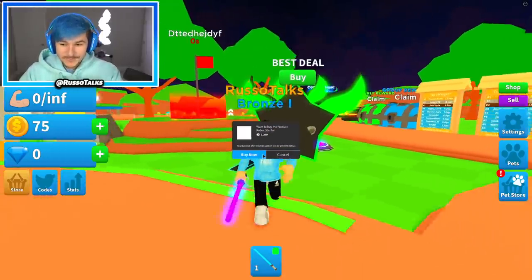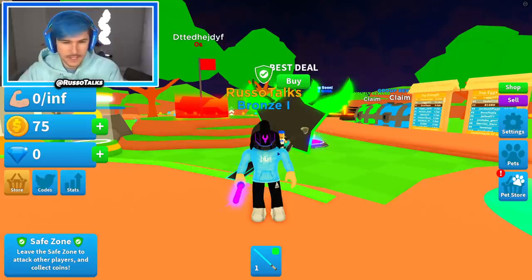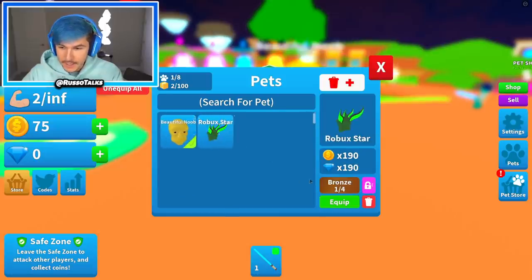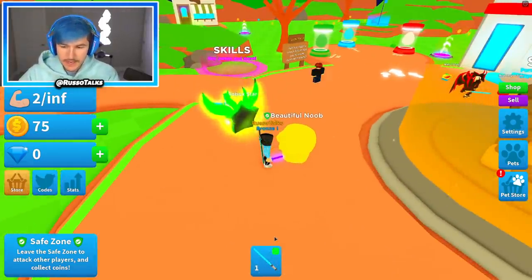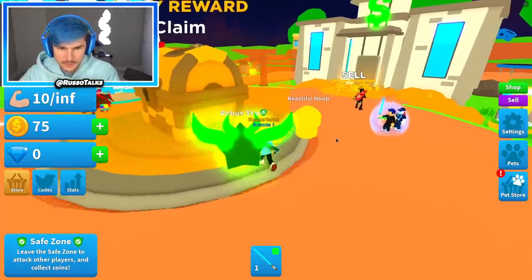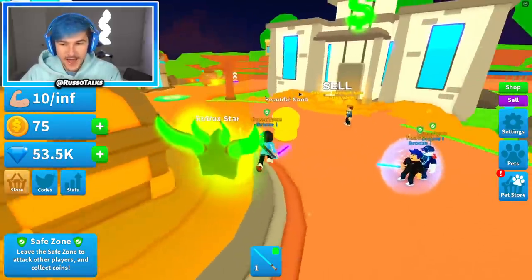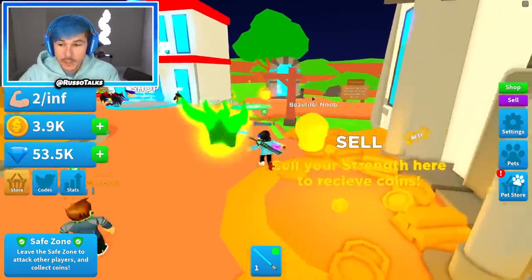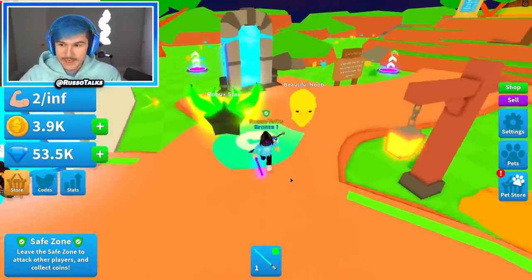There's also a Robux Star Pet — should I buy this? Yes, I'm not even going to hesitate. Why not? This might be a one-off video unless this is the new Saber Simulator, so let's just buy the most crazy pets possible. It's so insane — 190! Let's use our Saber and swing. Oh, it only gives coin and gem multiplier. So look: this normally gives you 250 gems, but now that I have the Robux Star, I got 53,000 from these multipliers. That is actually massive. Let's sell 2,000 for just a few swings.